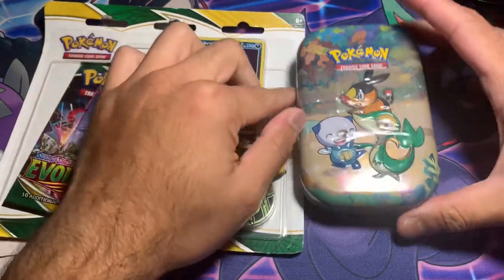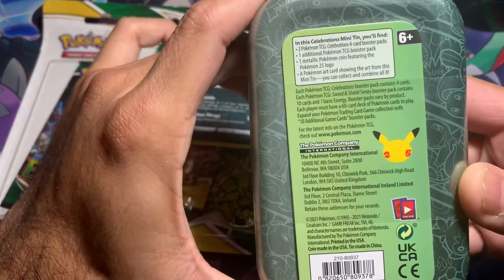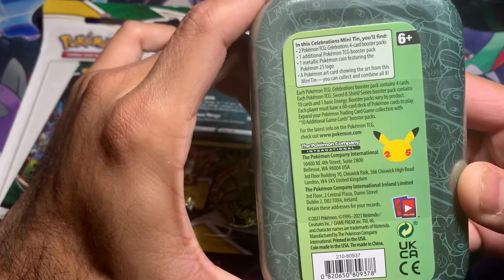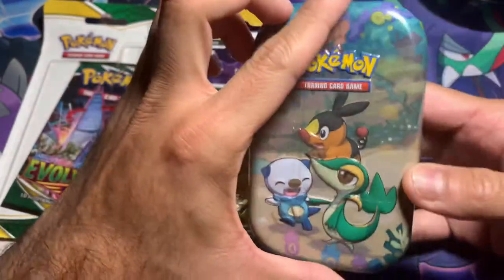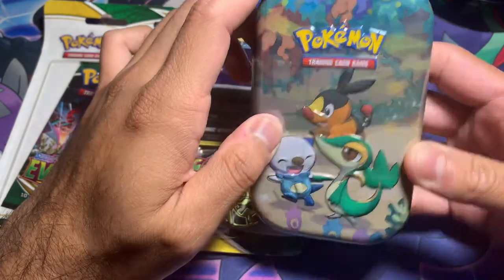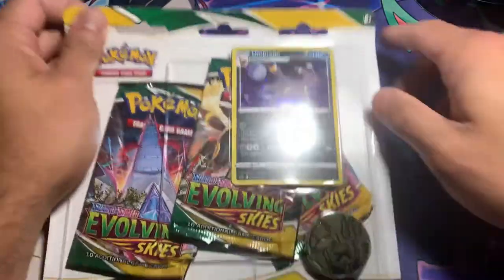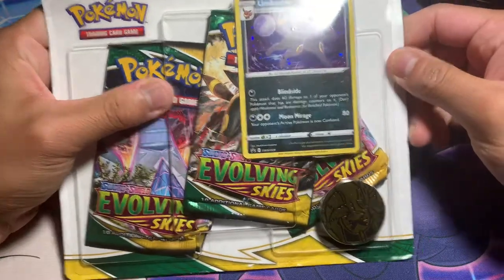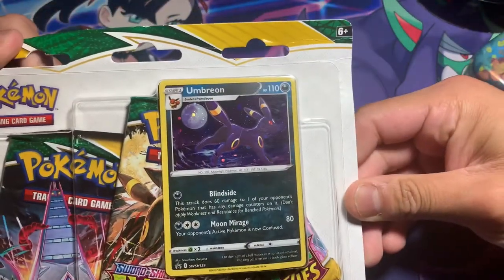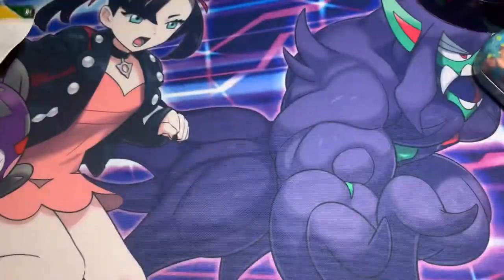Hello everybody, welcome to another video. Today we're going to be opening a Celebrations team pack — it brings four booster packs and Celebrations. There's a big nova starter, and this baby right here, small big skies, three packs with the promo card. That's one of my top five favorite Pokémon — that's my boy Suicune — so let's start.